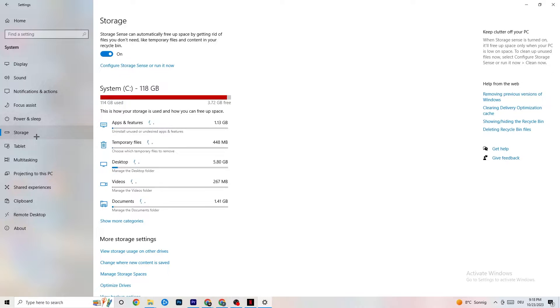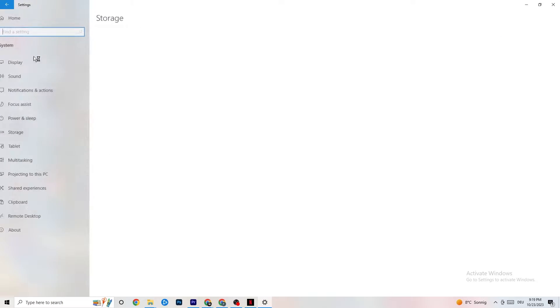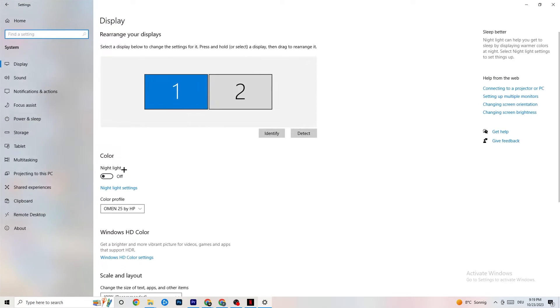Now go to Storage. Click into Configure Storage Sense and run it now. You can adjust the schedule to your preferences — I keep mine set to every week, 14 days, and 60 days. Then click Clean Now, which will delete every temporary file you don't need and get rid of junk on your PC.